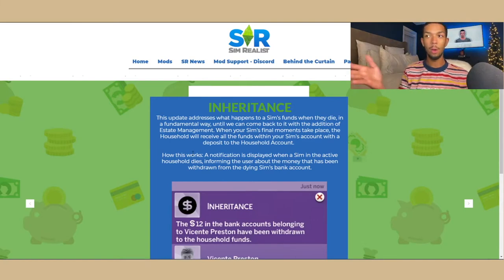You also have inheritance in this mod. So if someone in the household dies and they had a bank account open with this mod, all the money from that bank account will go back to the household. If you had a rich Sim die with a bunch of money stored in a bank account, it's kind of your lucky day.